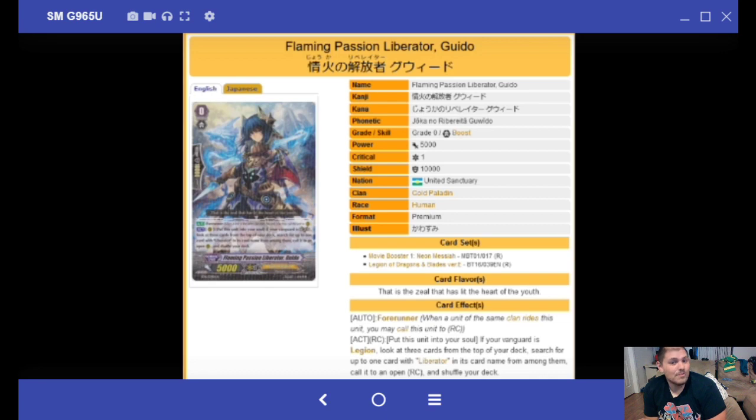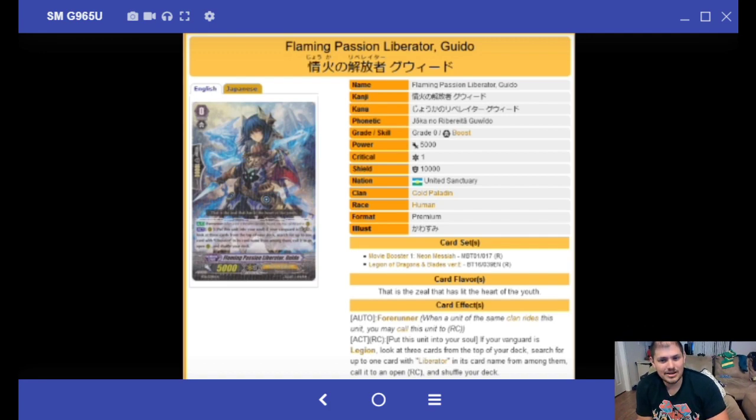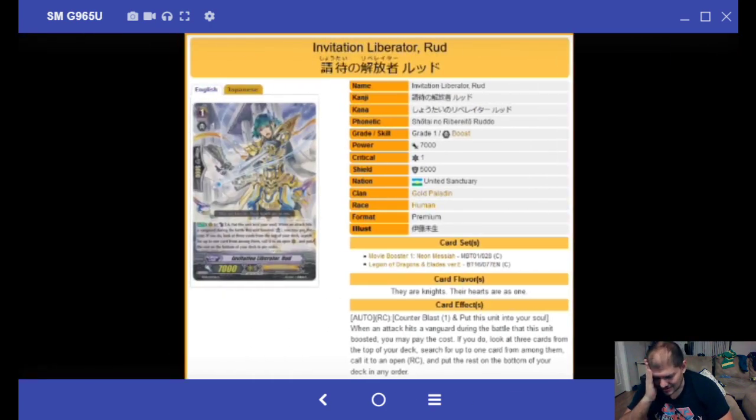Believe it or not, we still have more Liberator stuff coming — more Sacking Liberators, that's what we need. They get a new Forerunner: Flaming Passion Liberator Guido. On Drive Trigger, if your Vanguard is Legion, look at three cards from the top of your deck, search up to one card with Liberator in its name. And it's a free call by putting this unit into your soul. So it does what Zoran does but as a Forerunner effect. Why do Liberators get everything for free? Invitation Liberator: CB1, put this unit into your soul. When an attack hits during the battle this unit boosted, look at three cards, search up to one and call it, put the rest at the bottom.